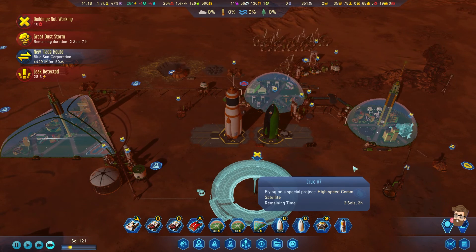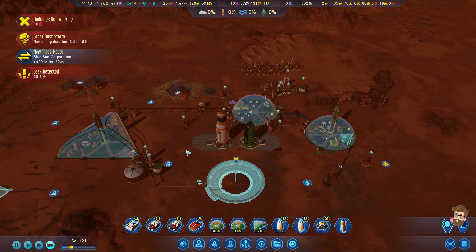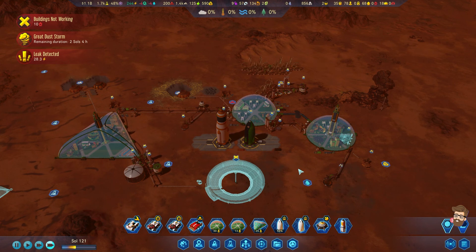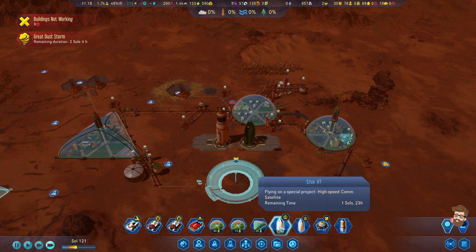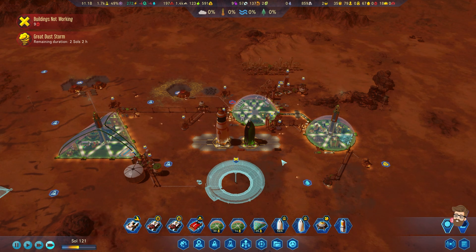We're still going to do the High-Speed Comms Satellite, but I think this is a good point to wrap up the video. We've got a dust storm going. I may start up the next video after the dust storm is completed, just to save a little bit of time. A little frustrating this episode — I was not expecting a rover to get destroyed by a random meteor. We got to let this go in for our High-Speed Comms Satellite though. That's a little plus. Like, comment, share, and subscribe if you enjoyed this video. Thank you all for watching — I'll see you all in the next video.